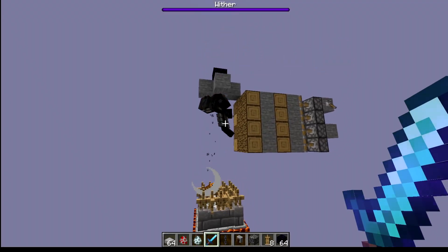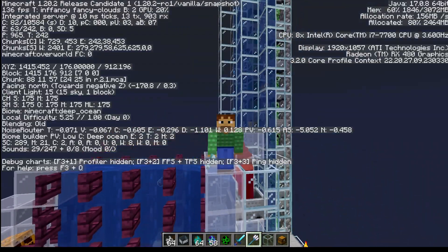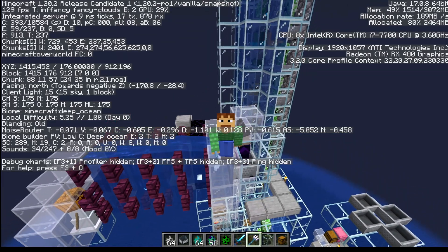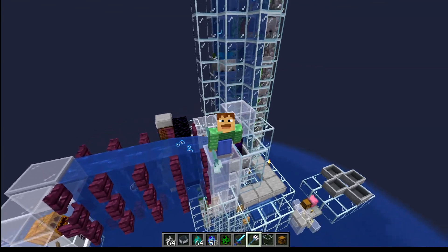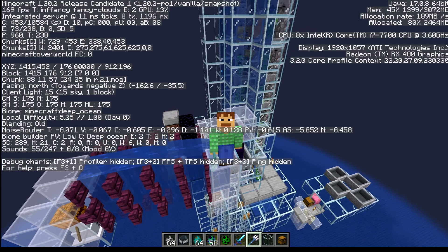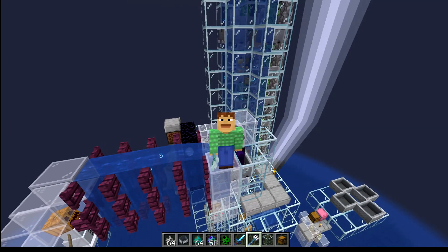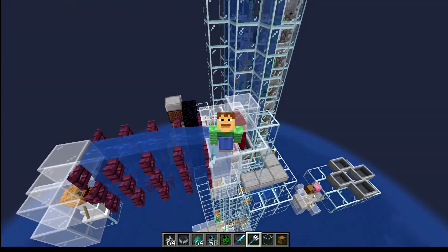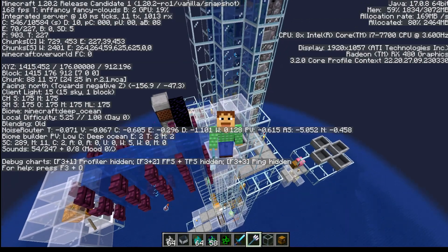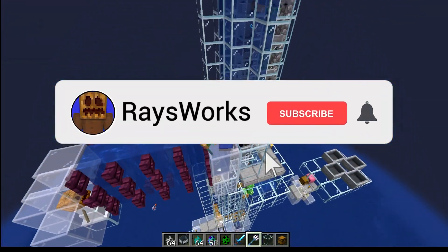Mobs and minecarts are broken and these crazy wither cages are no longer possible. We have a brand new version for Java: 1.20.2 Release Candidate 1. We've seen the snapshots, then the pre-releases, and now release candidates. Release candidates mean they're just going to fix the most important bugs before putting out the full release.